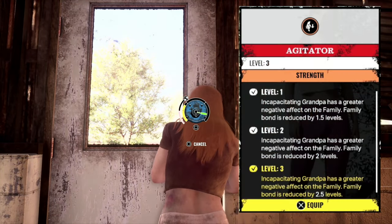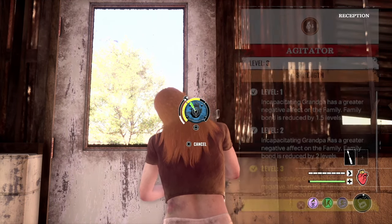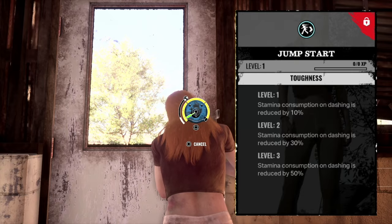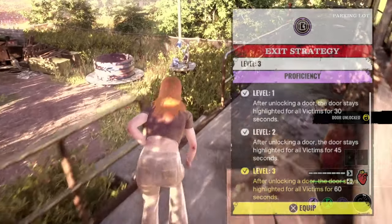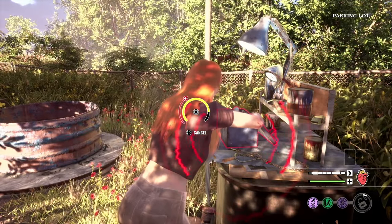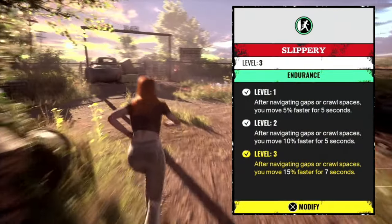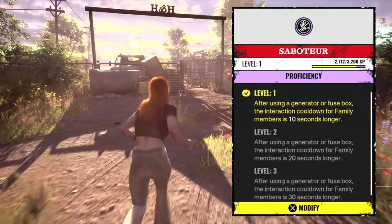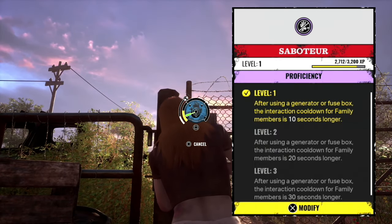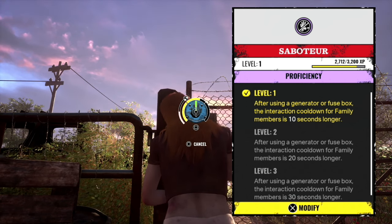I decided to try an aggressive build with Connie. We are running agitator on her, which will incapacitate grandpa and reduce his levels by 2.5. On the first game I have jump start, which reduces stamina consumption on dashing by 50%, and exit strategy, where after unlocking a door it stays highlighted for all victims for 60 seconds. I don't have that build anymore — I've since changed. What I'm running currently with Connie is slippery, agitator, and also saboteur.